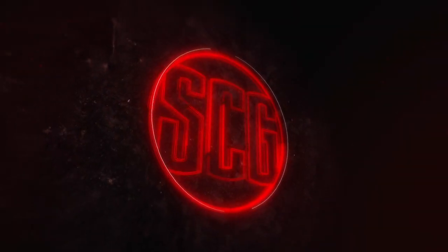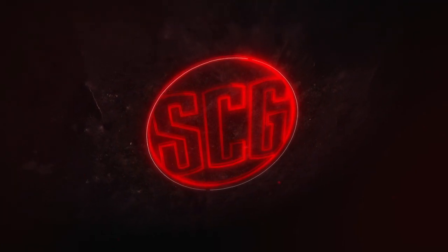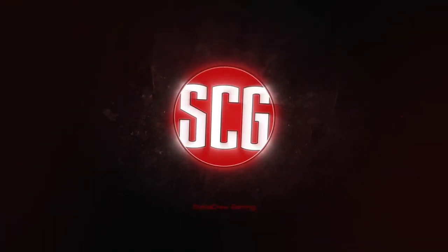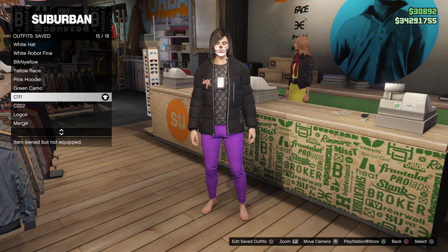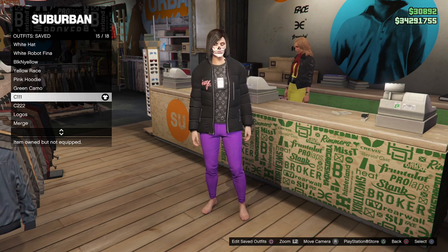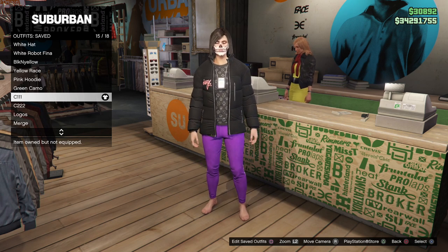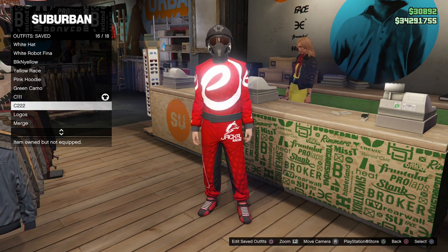Welcome back guys. Today's video we are going to show you the female version full outfit tutorial using only Beth, aka the two console glitch. I did post a couple days ago the male version — if you haven't seen that yet I will leave a link up in the top right hand corner. For this one we're going to build up a couple outfits, merge everything together, and I'm going to show you how to do logos and the belt and everything at once.